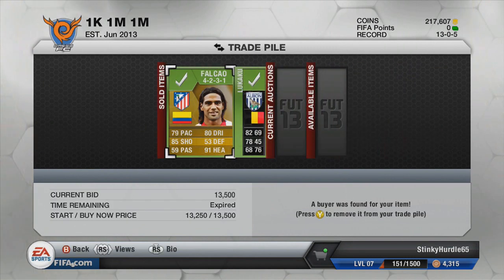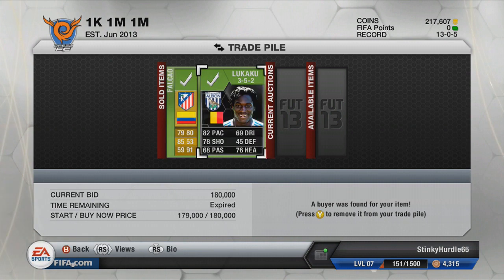We're going to finish this episode off with some trading. The two players in our trade pile: first, Falcao, sold on for 13,500 — a profit of 2,575. And the big one, Lukaku, sold on for 180,000, giving us a profit after tax of 26,000 after picking him up for 145,000. In total this episode, between the Falcaos and the in-form Lukaku, we managed to make a profit of nearly 50,000 — it was 49,138. So we're back on track for the million. We're a bit behind pace considering we're two weeks in with about 15-16 days left, but I'm going to concentrate more on trading and go full throttle for it.